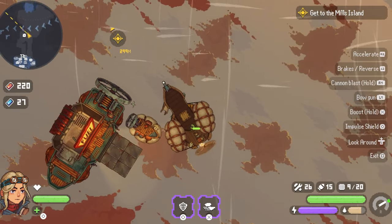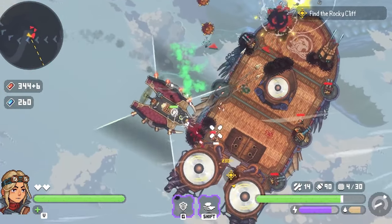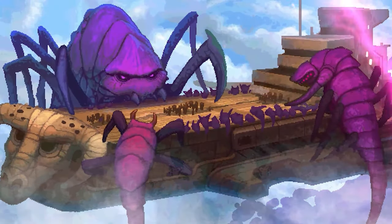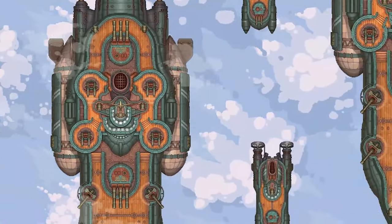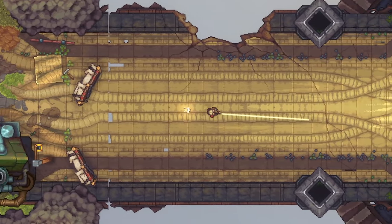Eva is tasked with visiting the small colony of Aspyr, where pirates and monsters alike have been ruthlessly attacking. Seeing the sheer havoc these enemies have wrought, Eva decides that she is going to need some big ships with big weapons in order to save the colony. That's where you come in.